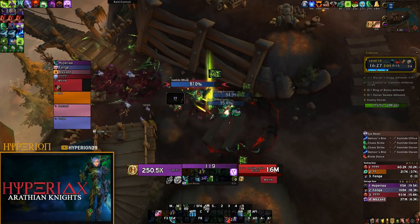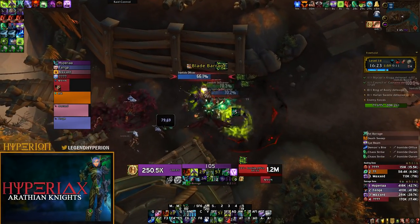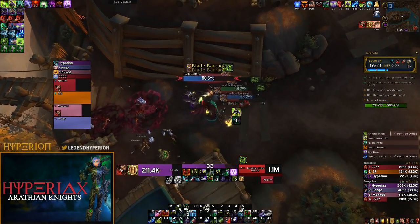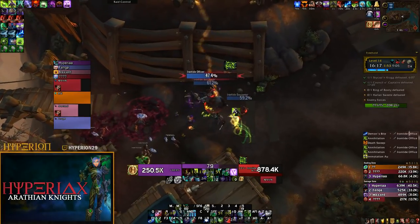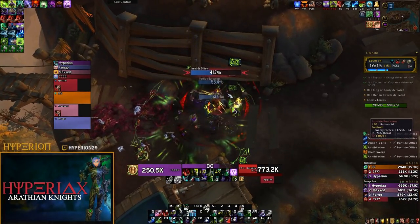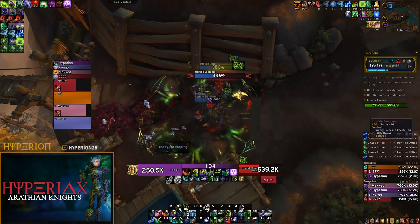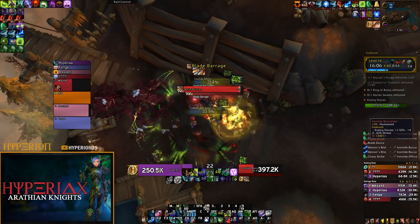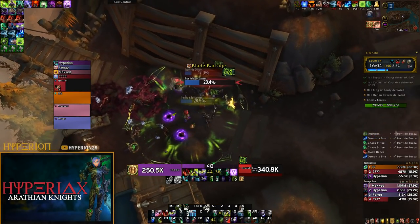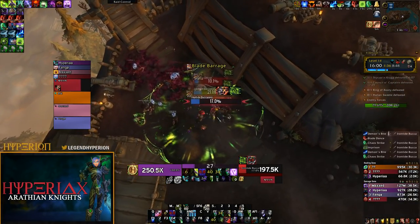One thing I forgot to mention: the adds that do the frontal smash — when they die, they send out a wave of swirlies that are telegraphed well so you can move out. But if you do get hit, they reduce both the amount of damage you do and the amount of healing you do, and it lasts for quite a while. Importantly, this debuff is non-dispellable.